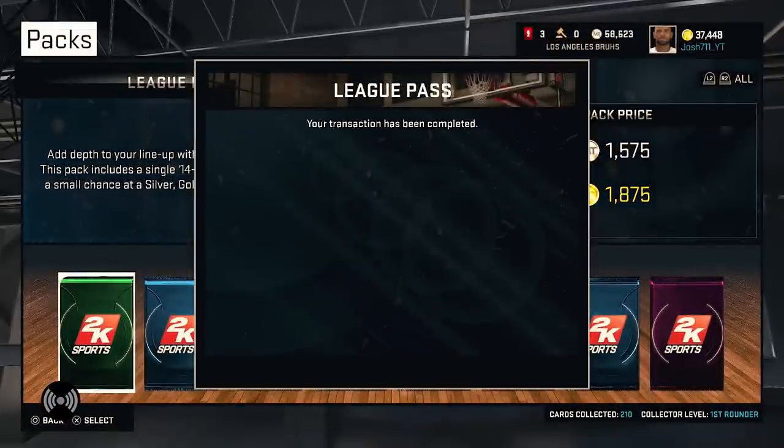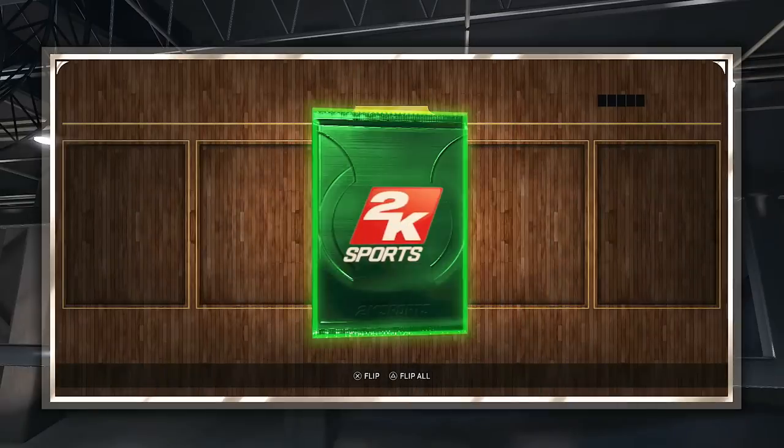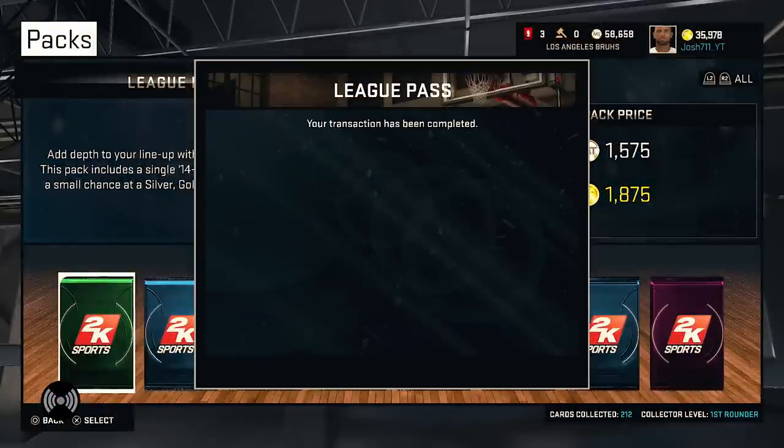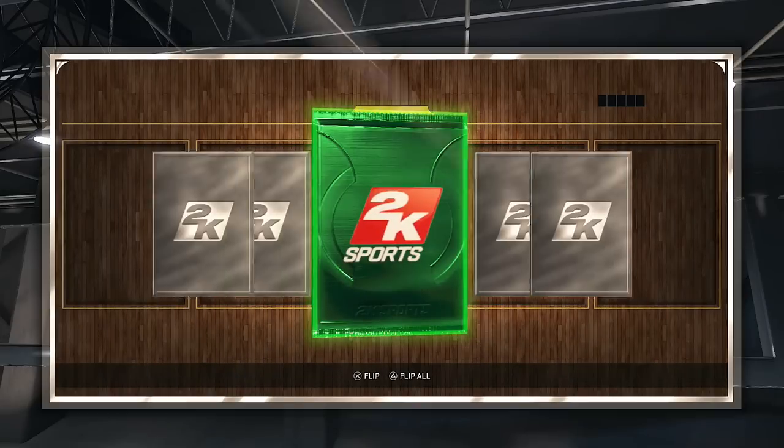I will only be opening up league pass packs in this video. These are the cheapest packs in the game, and the reason I'm doing that is because I was seeing people on Twitter tweet things like: 'I pulled sapphire emerald Russell Westbrook in the league pass pack,' 'I pulled Hassan Whiteside in the league pass pack,' 'I pulled onyx Kobe in the league pass pack.' Come on — these league pass packs have to be good. Considering they're so cheap and you still have a slight chance of getting an emerald, it gives you the best bang for your buck. Also, most of these players I'm pulling in these packs sell for one to two thousand MT, so you're almost making back full profit in each pack you open.